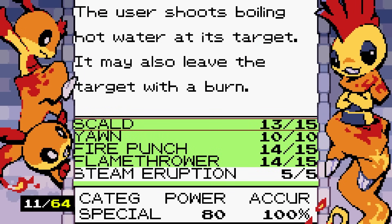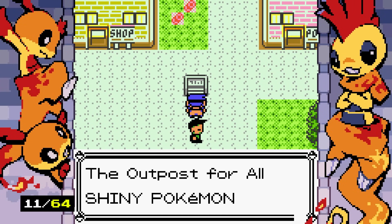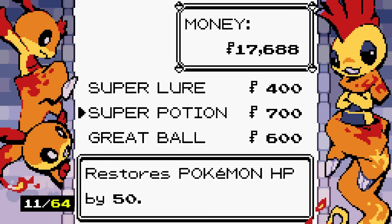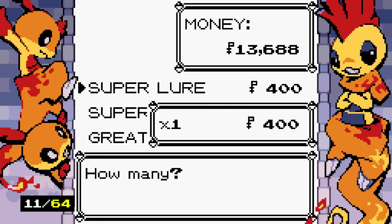We've arrived at Orchid Town — the outpost for all shiny Pokemon hunters. We can buy items here! Maybe we should start using shiny lures since we can just buy them now. We also discover a Dusk Stone, Razor Claw, and Teacup items in the shop, plus overworld move abilities like Sweet Scent.